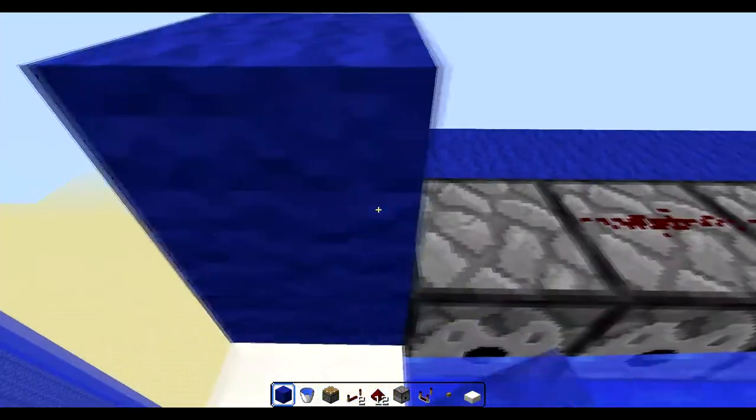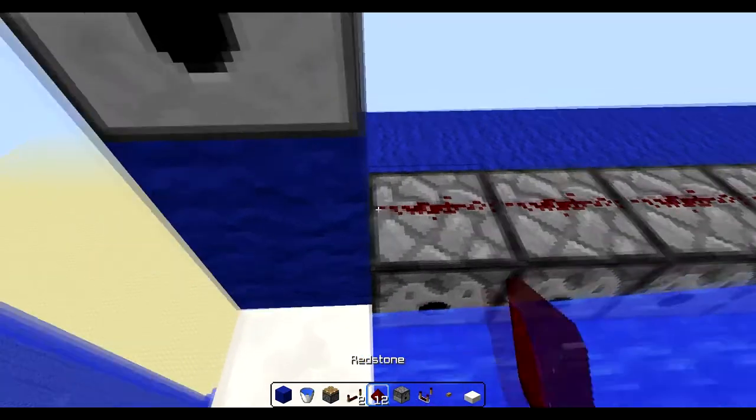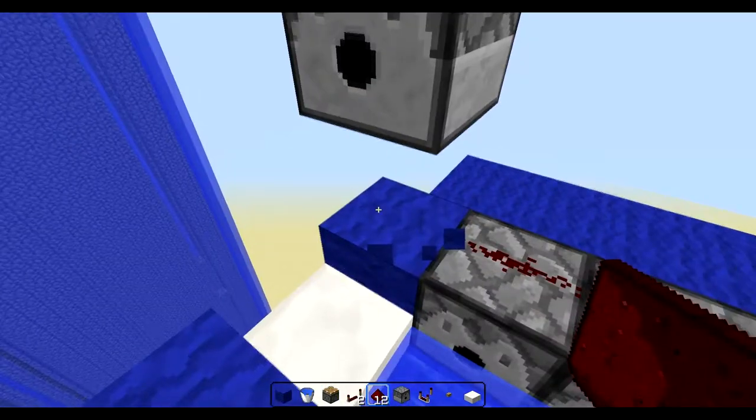You must delete that block. If you don't delete that block, you can well block. If you really want a block there, you can put a glass block there, but otherwise you don't have a block there.